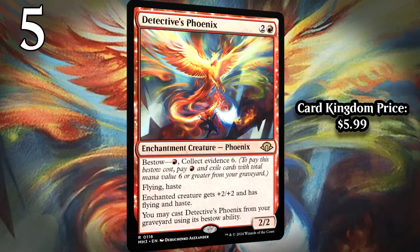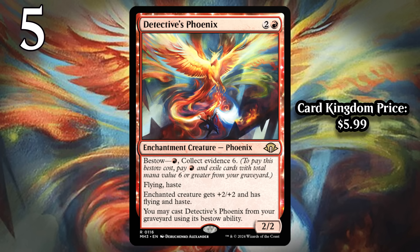At number 5, I've got Detective's Phoenix. Once again, we start with a great rate — a three-mana 2/2 with flying and haste is an amazing card you would play in every single one of your limited decks. You can also bestow the Phoenix, playing it as an aura for one red mana where you collect Evidence 6. One of the really nice things about bestow is that if the creature you're bestowing dies, your aura turns back into Detective's Phoenix. But what pushes it into bomb range is the ability to come back from the graveyard — because, of course, it's a Phoenix.